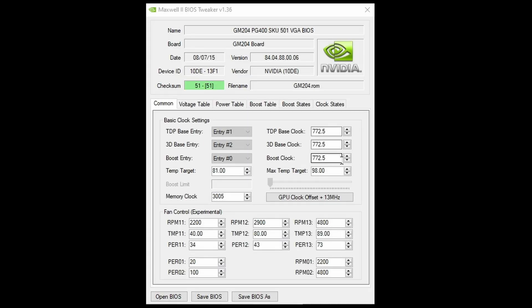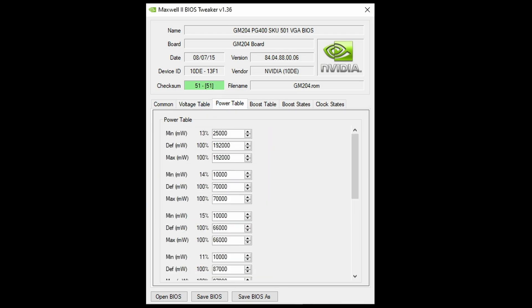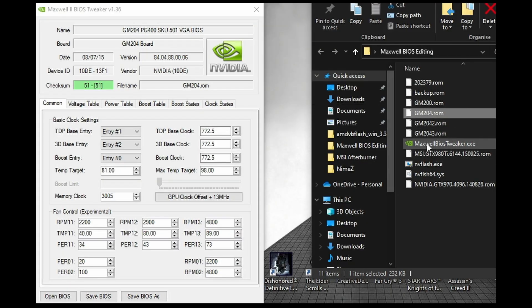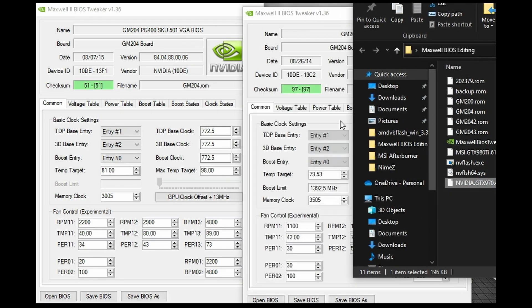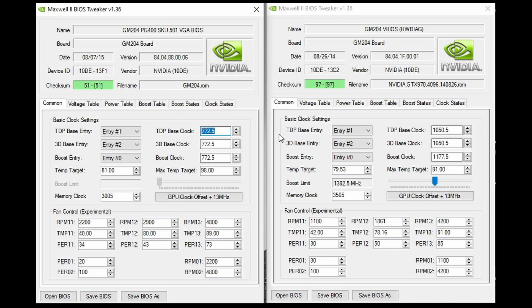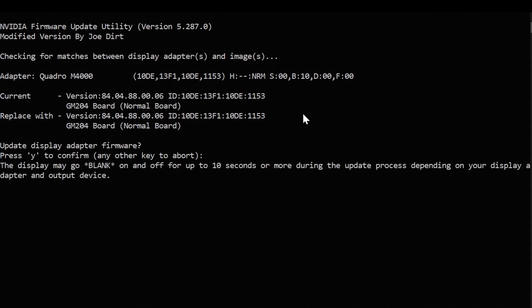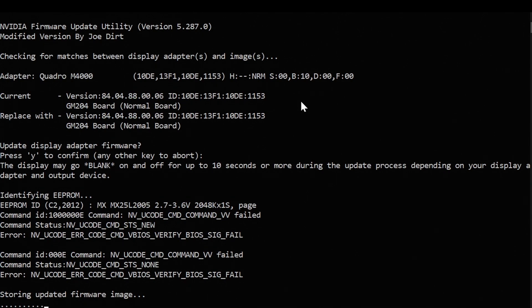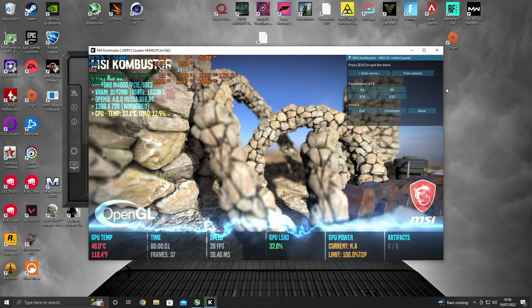The main tool needed is Maxwell BIOS Editor, which starts off fairly self-explanatory but quickly goes downhill after the first tab. I figured a good start would be to open a second window of the editor containing a stock GTX 970 BIOS and simply copy over as many of the values as possible. After using the modded version of NV Flash included with the editor — this part's important, as regular NV Flash won't allow you to flash a modded BIOS — I restarted the computer and ran some tests.